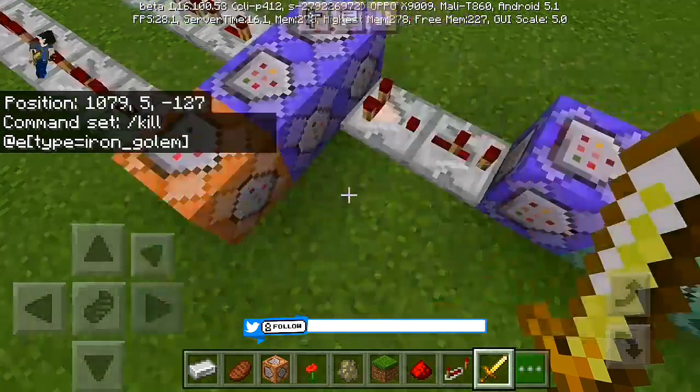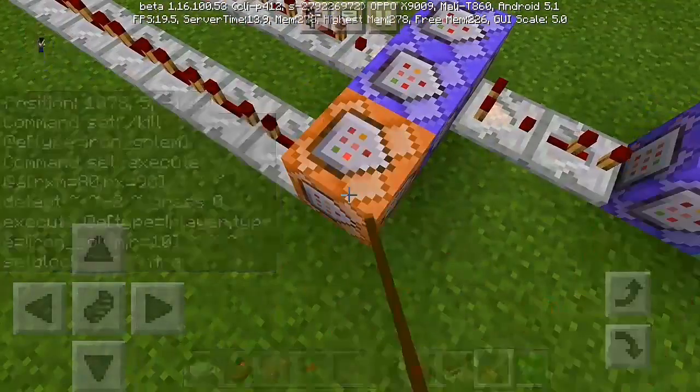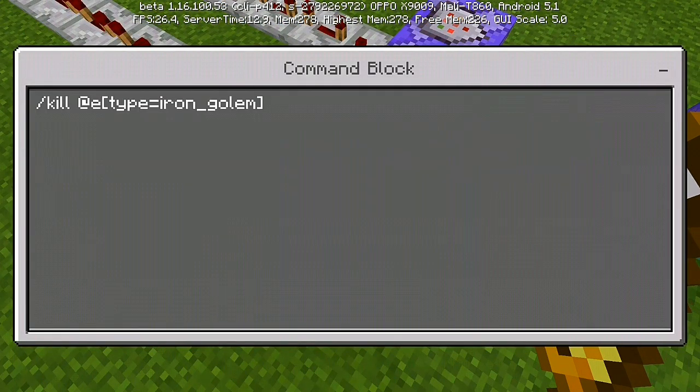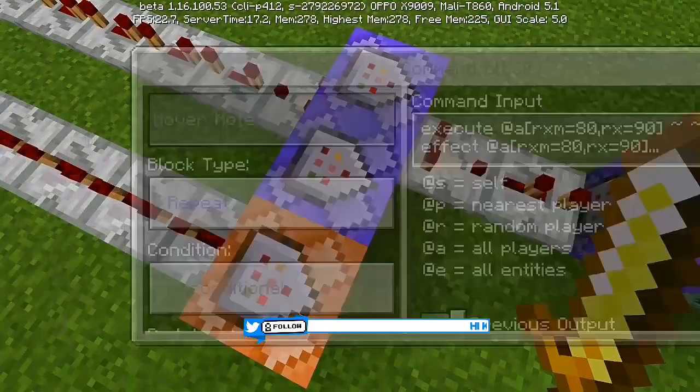For the fourth command block, set it to impulse, unconditional, and needs redstone. The command is simply /kill @e[type=iron_golem] — that's what's going to kill the iron golems.